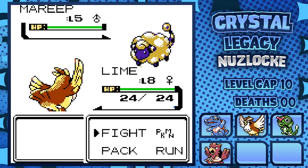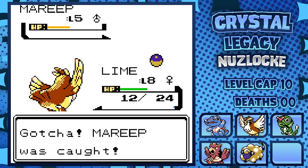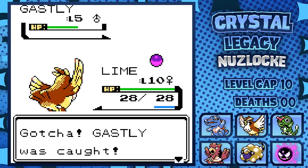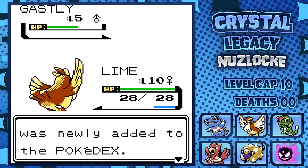Immediately after this sad time, I encounter Mareep on Route 31. OG Crystal fans know that for some atrocious reason, Mareep was not even in Crystal, and even in Gold and Silver games it wasn't accessible till after Falkner. Thankfully, Crystal Legacy fixed this problem, so we have an Electric Sheep. We also grab a Gastly from Sprout Tower — this evolves at level 42, no more cursed link cables. Thank Smith Plays, I guess.